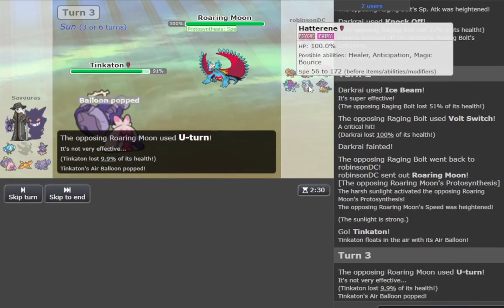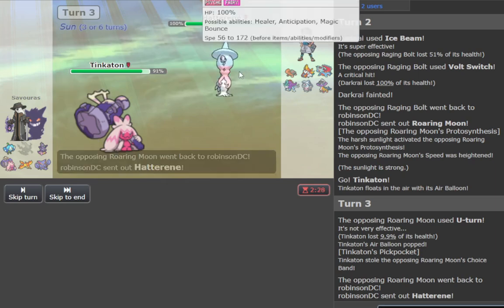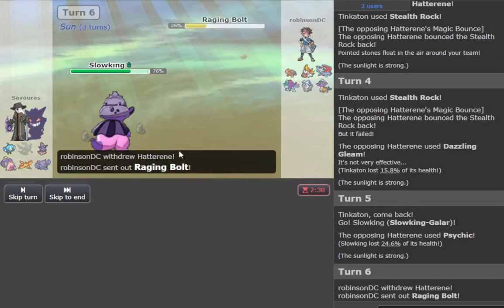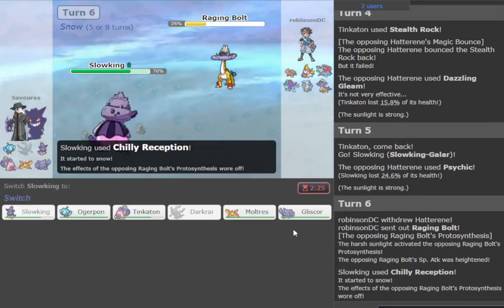Today we're going to be using this Ogre Pond team made by my friend Clash Shadows. It has some cool synthesis going on and a very hard defensive core to get through, with many utilities — studs everywhere, anchor, roar, good speed tiers all over the board, and then even a sweeper Ogre Pond set with Trail Blaze and Swords Dance.